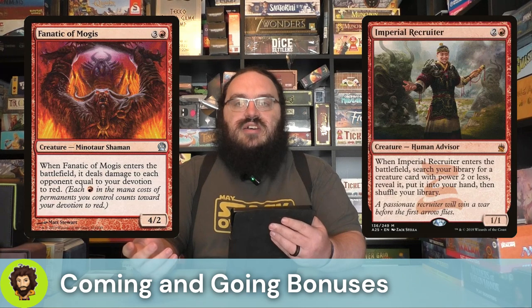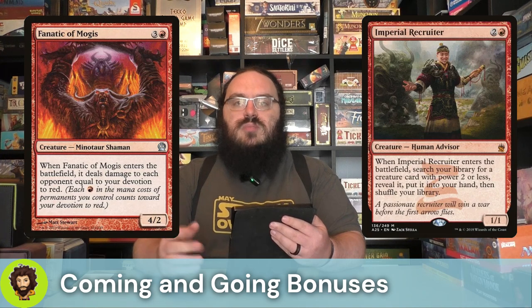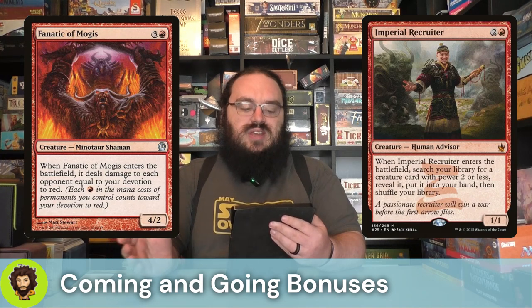Can't sing the praises of this next one enough — the Imperial Recruiter. Three mana, 1-1, enters the battlefield and we get to look for a creature with power two or less, reveal it and add it to our hand. We have a ton of good targets for that, so this is basically a repeatable tutor for us. It is on the more expensive side, sitting around the $8 to $9 range, but tutors be good.